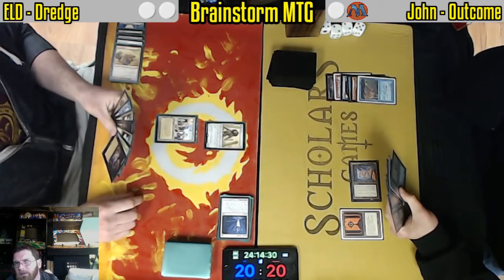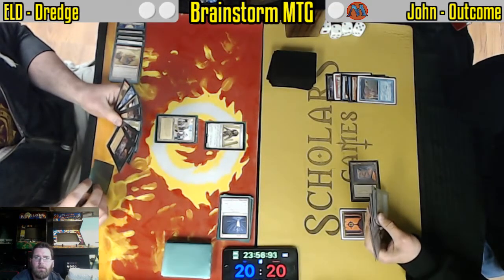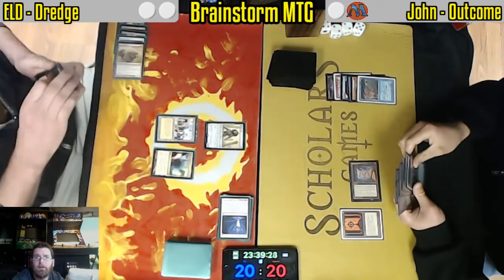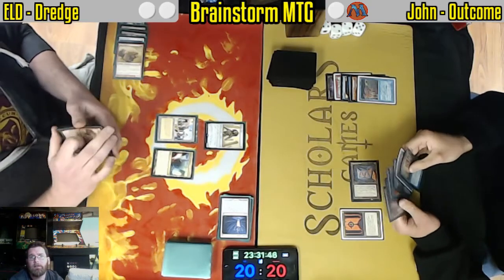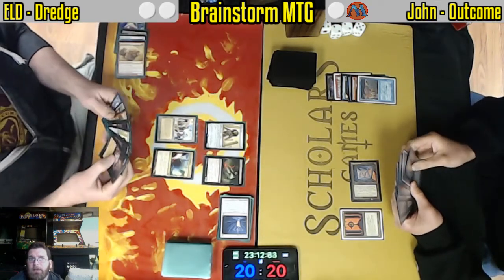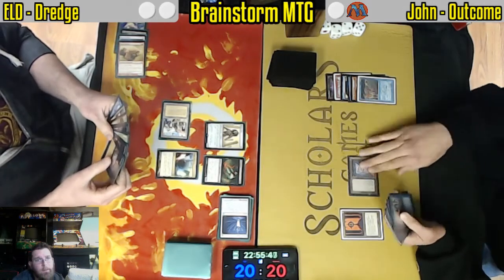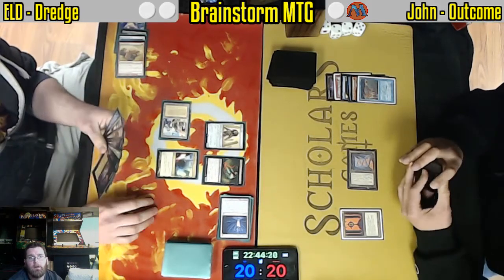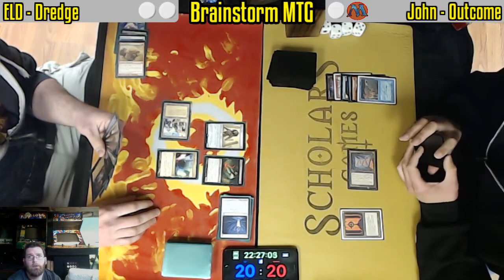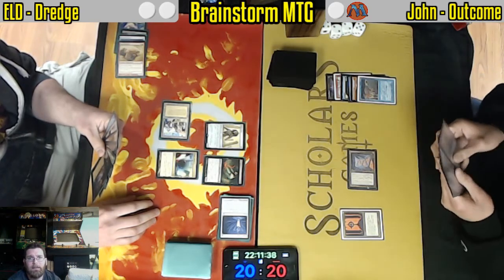Looks like Tinker and Force of Will — some quality cards on the other side of the board to worry about. There's a Bridge from Below and a Mana Confluence. That's going to trigger Bloodghast. John left with the decision to let that come in or activate the Crypt. Bloodghast comes in. Activating Bazaar — now Mana Confluence is going to allow for a hardcast Cabal Therapy and the flashback of Cabal Therapy with Bloodghast as well, potentially stripping multiple cards from John's hand. The fact that he did not make a land drop is very problematic.